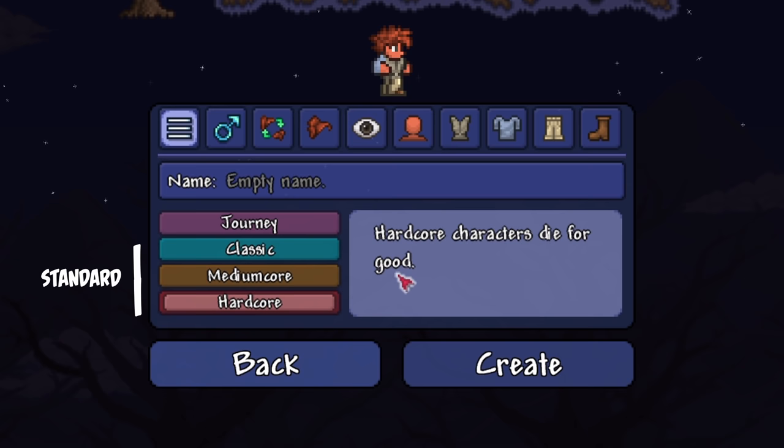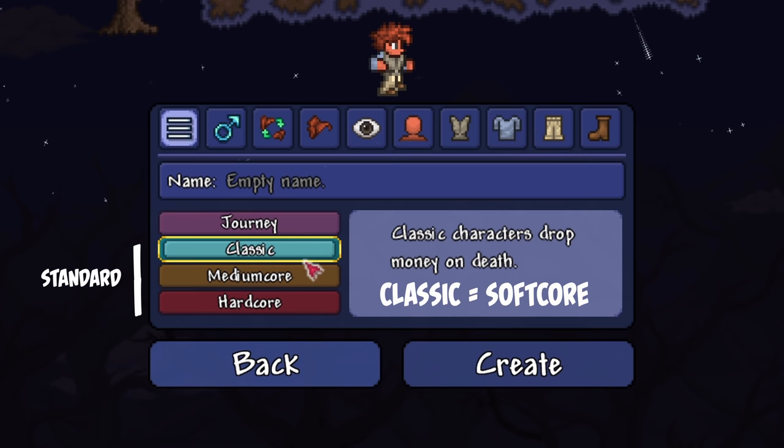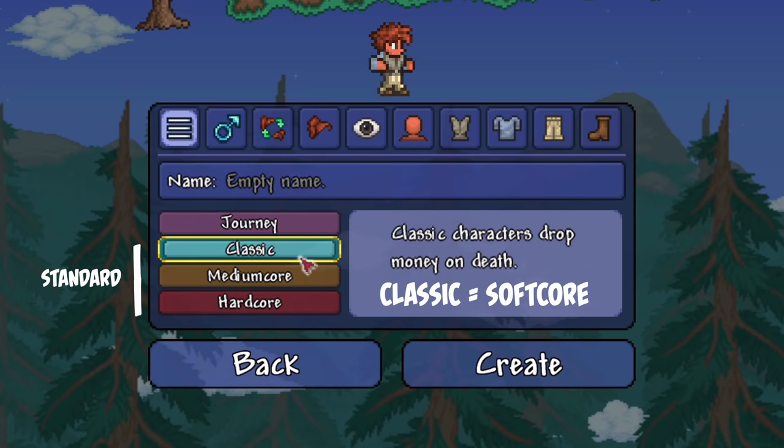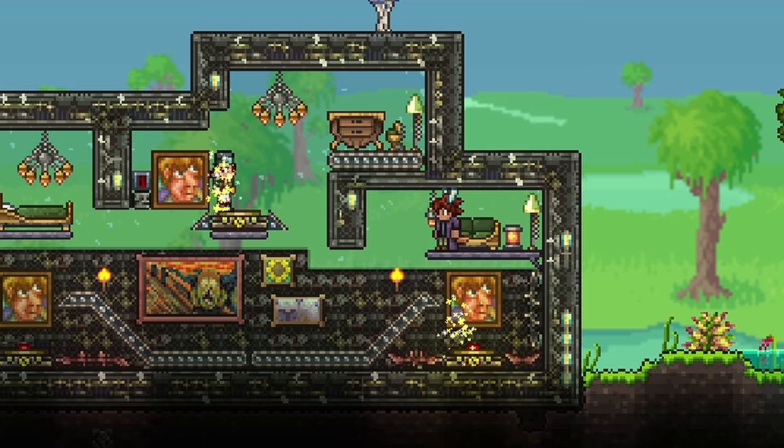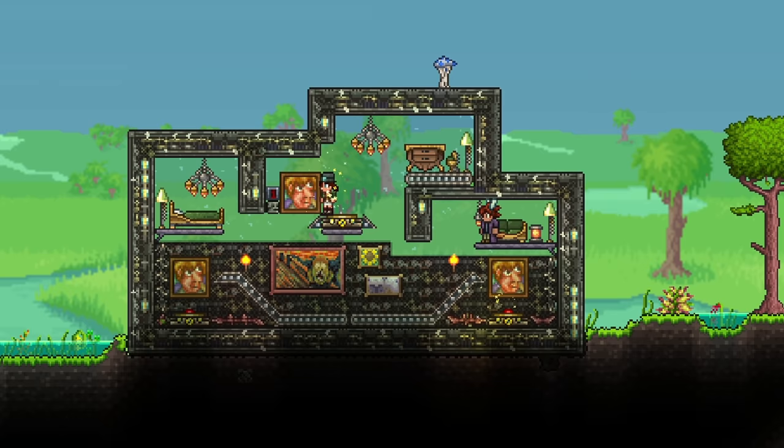Medium core isn't really a challenge — it's more of a hindrance and an annoyance. If you like having a challenge from the get-go, just pick expert world. There's no harm choosing soft core, but just be warned that expert is really quite a bit more difficult compared to normal.